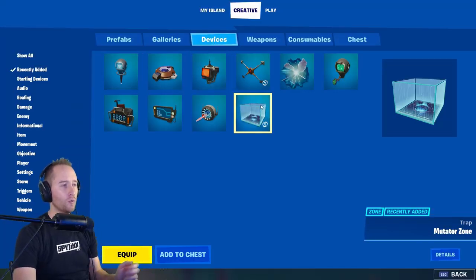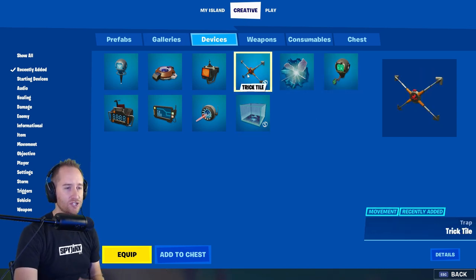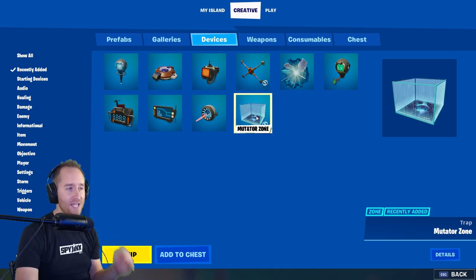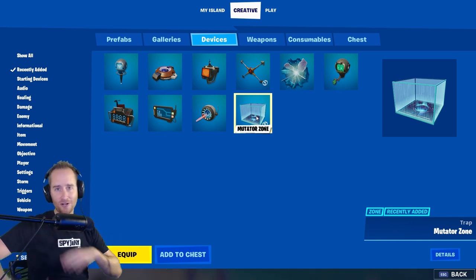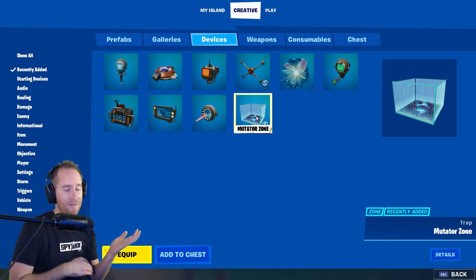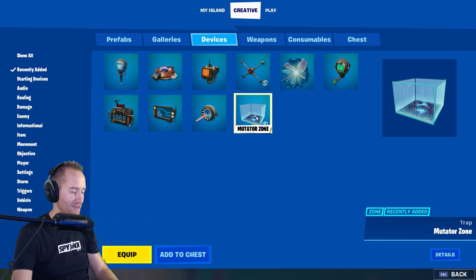We've got two really cool new devices: the tracker device and the new trick tile device. There's also a really cool new setting in the mutator zone where when you emote it triggers a channel, so you can do stuff like making people dance or having to emote to get past the level.